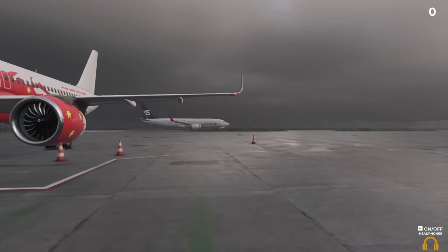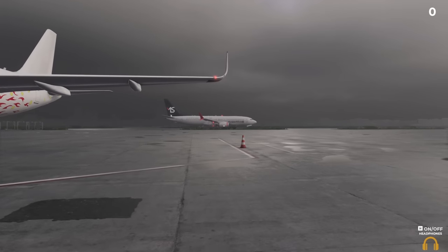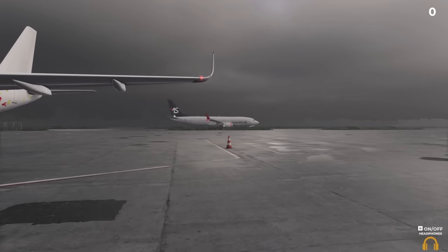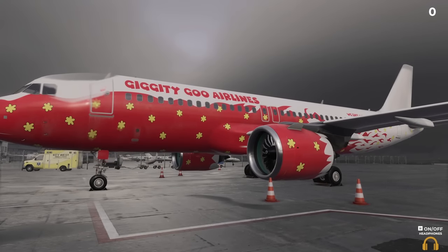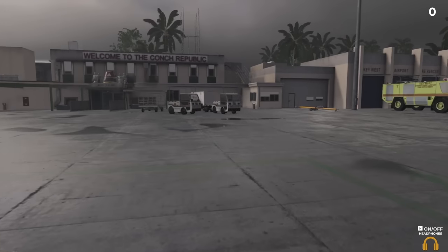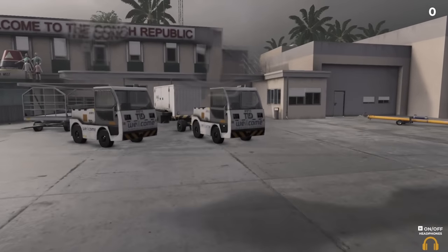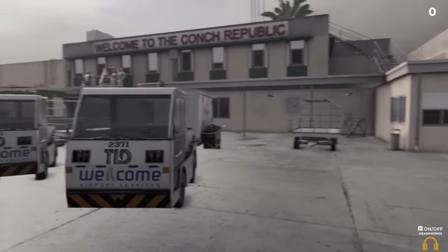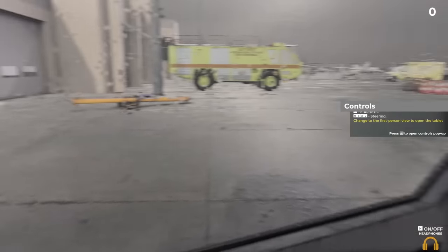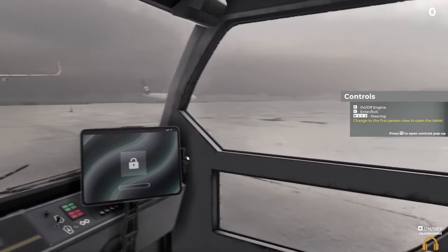In this game you can upload your own custom liveries — United, American Airlines, Lufthansa, any airline you name it, or even meme ones like Giggity Goo Airlines. It also has Steam Workshop support not only for aircraft but also for scenarios, and with Workshop support we could see a whole slew of new content coming as this game grows over time.